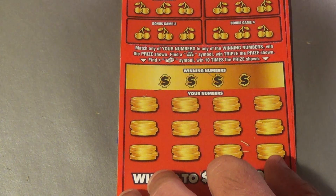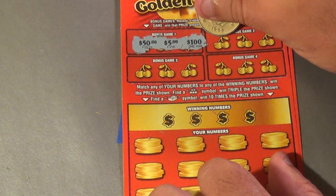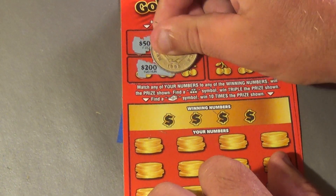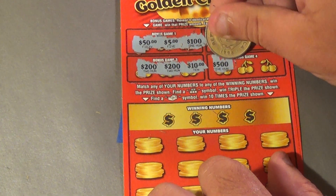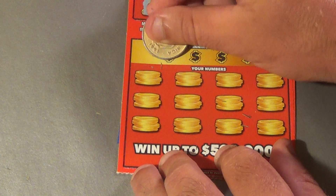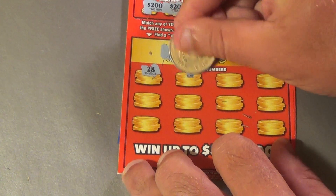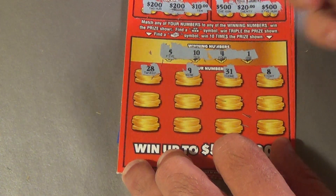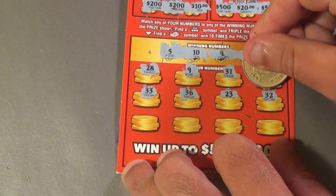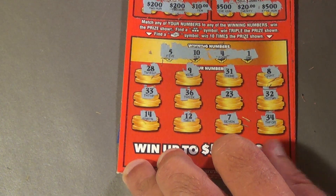Next Triple Golden Cherries ticket. Bonus section shows $50, $5, $100, $20, $100, $10, $200, $200, $10, $500, $20, and $500 — didn't get the bonuses. Winning numbers are 5, 10, 4, and 1. Game numbers: 28, 9, 31, 8, 33, 36, 26, 23, 32, 14, 12, 7, and 34. That's a loser.